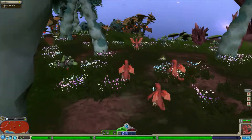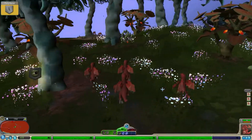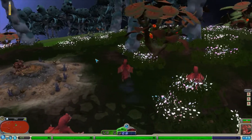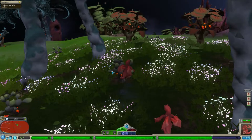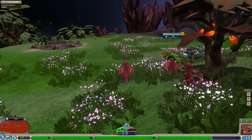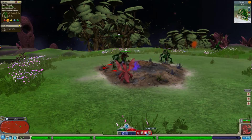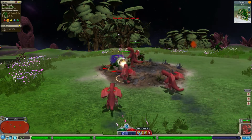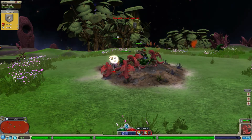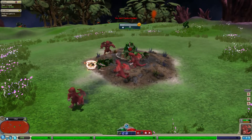Now we've got everyone that we need. There was some pretty strong creatures that I can deal with and get a lot of DNA for as well. These guys look really powerful - let's charge in and hopefully take down this guy. There's quite a lot of these guys as well. I've just got a really good ability there - I think that was a 4 or 5 star item, which is pretty cool.